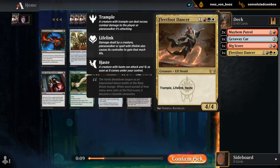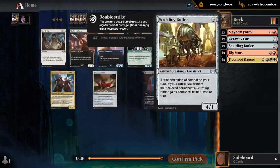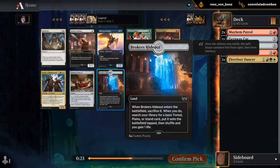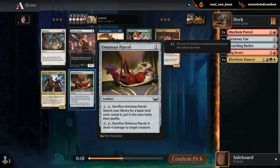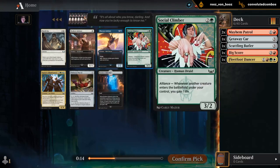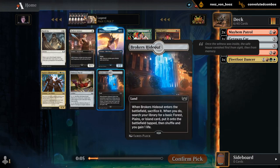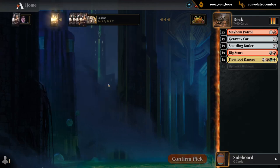I'm kind of liking Fleetfoot Dancer here as a nice curve-topper in an aggressive deck. We've got a Brokers Hideout which would fix for green and white. Another Parcel. Nothing else too exciting. I don't think this is a Social Climber deck, so we're more likely to be red-white splash green. Between Parcel and Hideout, I'll take my green-white land.